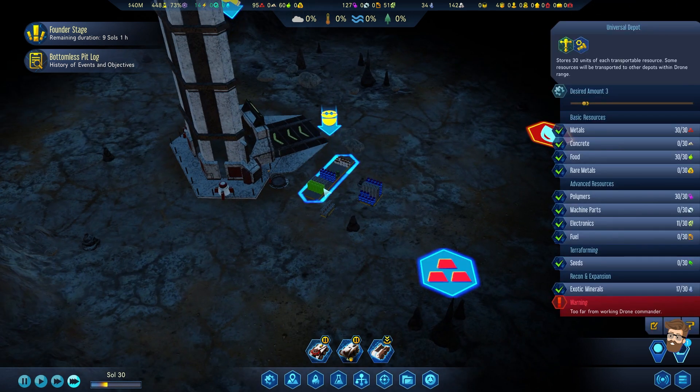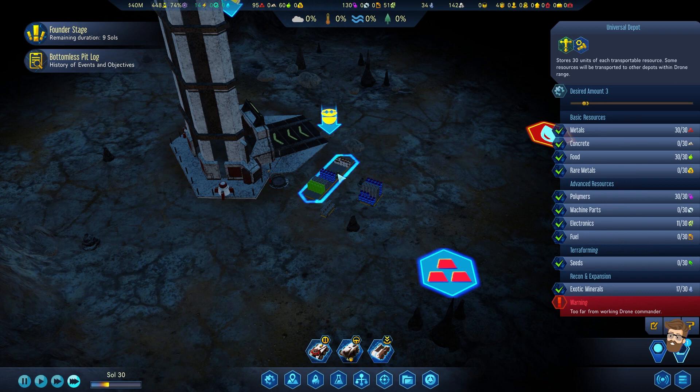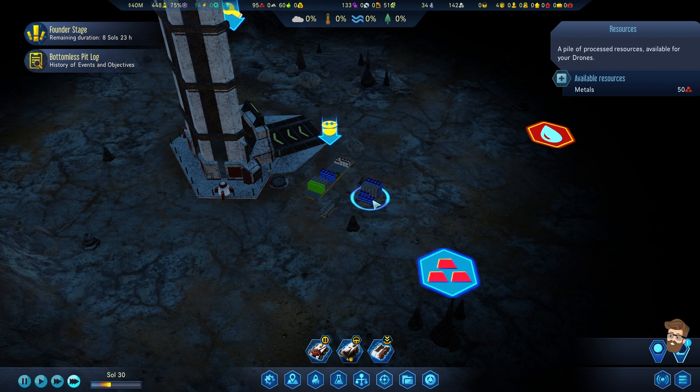Let's see how much is down here for us to look at. You can see we have electronics here, polymers here, food, metals - a lot of polymers and metals.